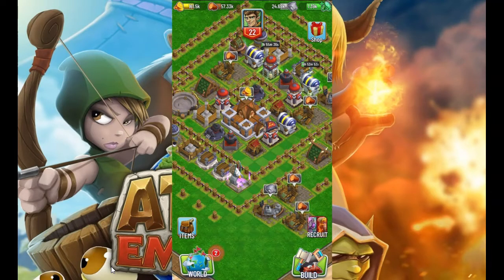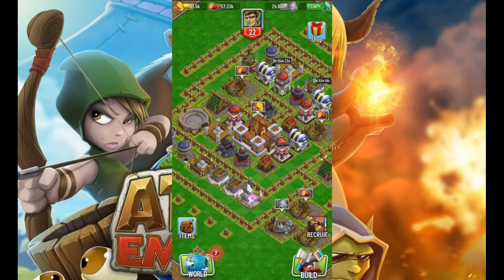Especially if you have a base that has all the defenses kind of clumped up together. For example, in this base right here, if they drop a freeze spell up in this corner, you have four defensive structures that can be locked down for about five seconds on the freeze spell — actually five because you've got the sentry right there. That's a pretty big defense chunk taken out of the base. Same thing down here — these defenses are clumped up as well, so you drop a freeze spell and lock out three defensive structures. Over here you can probably get four, maybe five if it's perfect, dropping it right on the Great Hall. There's just not enough defensive structures currently in the game, and the offensive troops are just a little bit too strong.